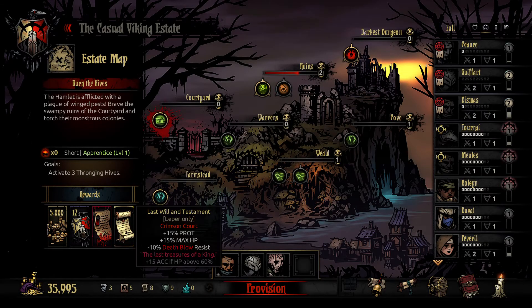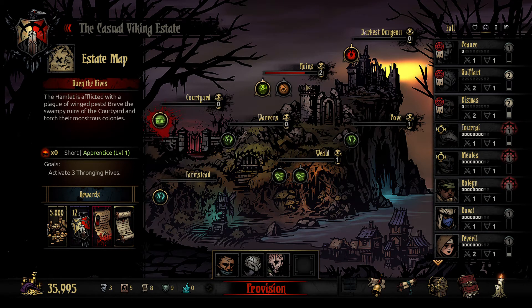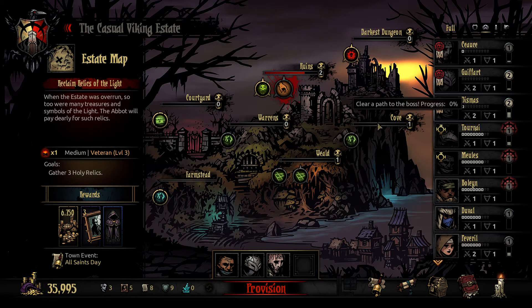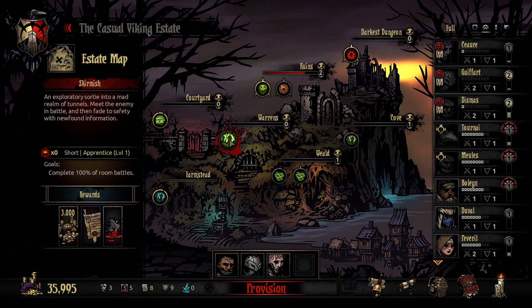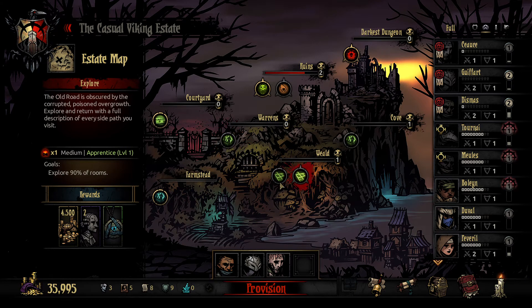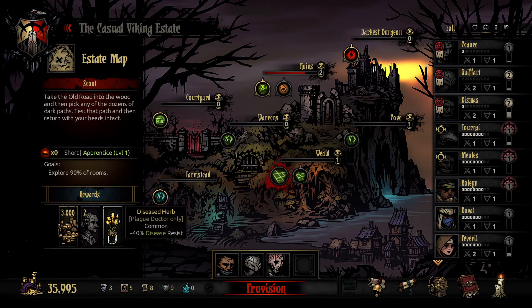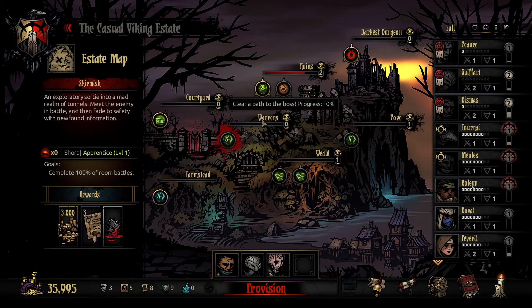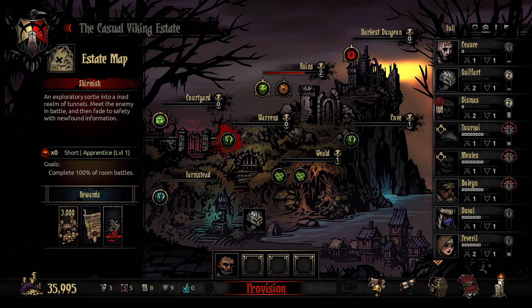Let's see what we're doing today. Leper — protection and max HP, less death blow resist — that's not terrible. I like this one as well but I'm not gonna go for it. Gather three holy relics, and we get a Moon Cloak — the Moon Cloak is good if you're going with low light. We can also do the farms. In the warrants they have a lot of disease and are resistant to blight a lot of the time.